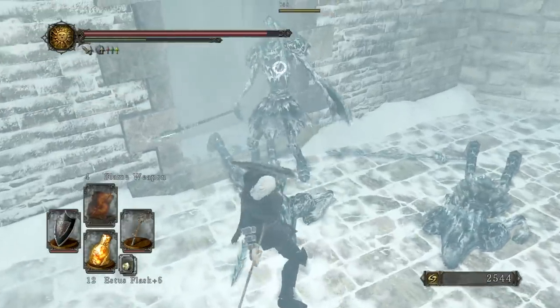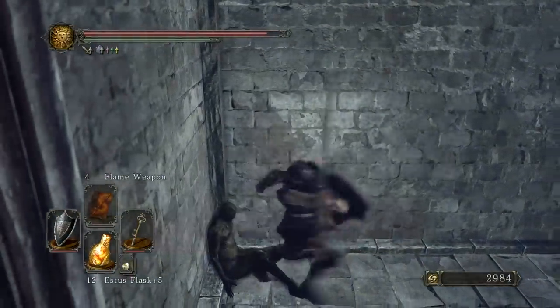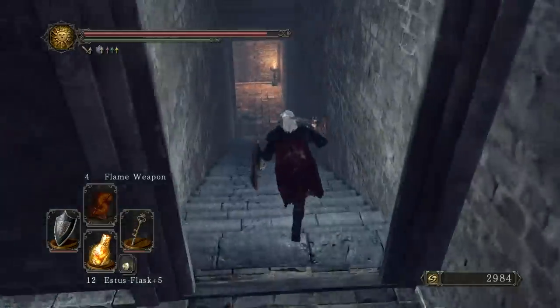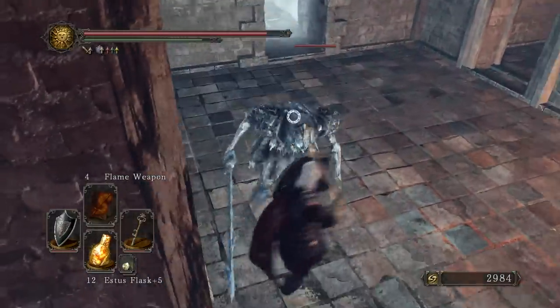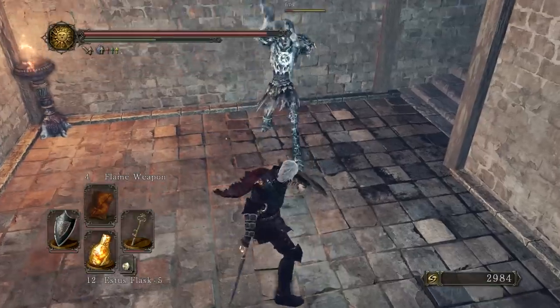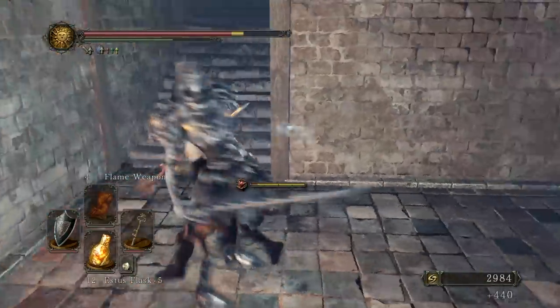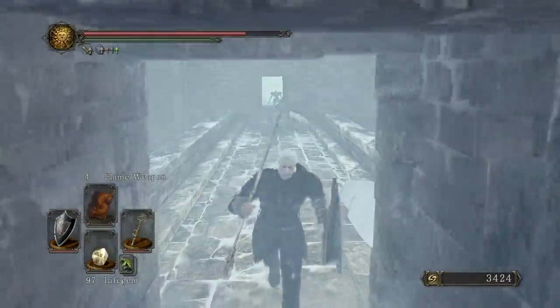First, we'll deal with these soldiers here right inside this room and grab ourselves four Radiant Life Gems, then head down here. There's another enemy to take out, and you'll see the room off to the right. We are going to use the elevator on the first pass, so when we come through on the second time around, we can access the chests and the items beyond those coffins that are currently blocking our way.